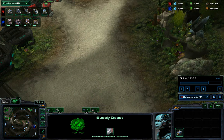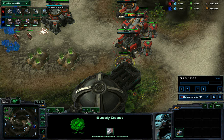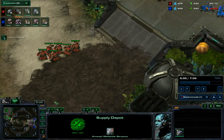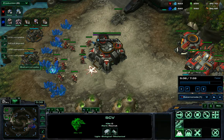Usually when you get the overlords, they kind of don't see the opening as well. But good Zergs will just run anyway with their game sense, because they know you're attacking and you don't have anything at home - just macroing at home.